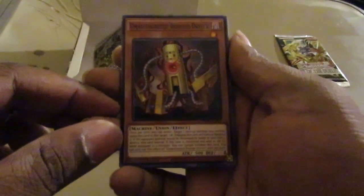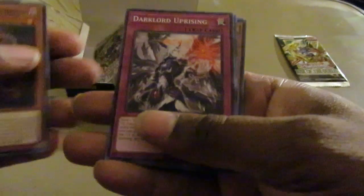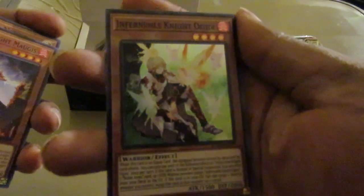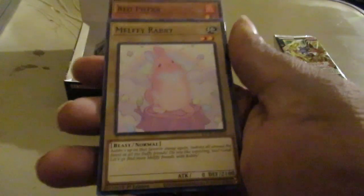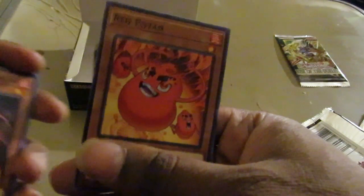Here we go. Automated Boot-Up Device — I wonder what deck would run this, ABC maybe? Uprising, and Infernoble Knight Ogier. Not bad — the Hot Knights. Super Heavy Samurais Link 1 finally — there is our Bunny Boy. Ultra Rare in Legendary Duelist Season 1. And Red Potan.